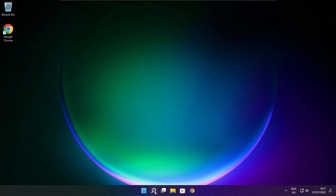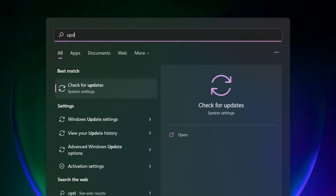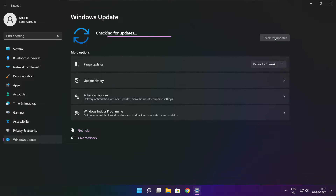Play game. If that didn't work, click search bar and type update. Click check for updates.